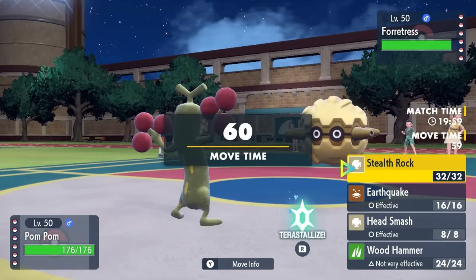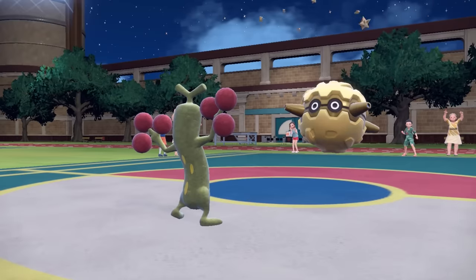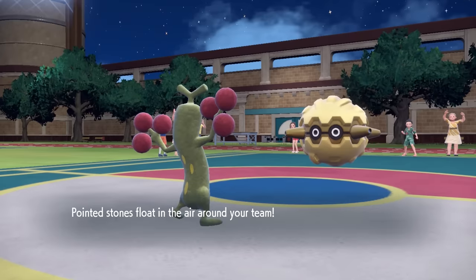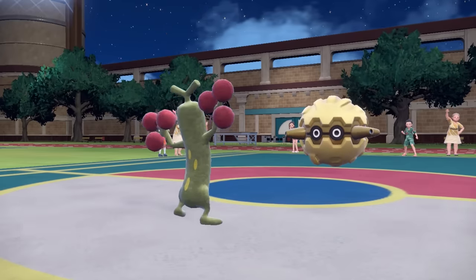I decide to lead off with the old Cherry Tree cheerleader himself and go for the Stealth Rock turn 1, as they end up leading off with the Walrein. They go for the Stealth Rock of their own. They do have the opportunity to get the Rapid Spin up, but I'm fine with it. I have a decent matchup here with Sudowoodo.